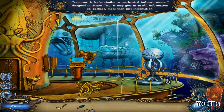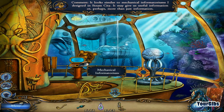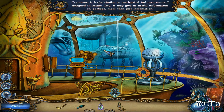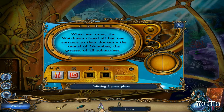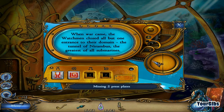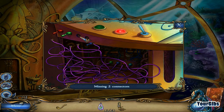When war came, the watchman closed all but one entrance to the domain — the tunnel of Narambus, the greatest of all submarines. Neat — so it looks like we have two more to go. We have these connectors, so that's good. Don't think these are considered connectors — no, I didn't think so. Here's where our connectors go — it's a puzzle!